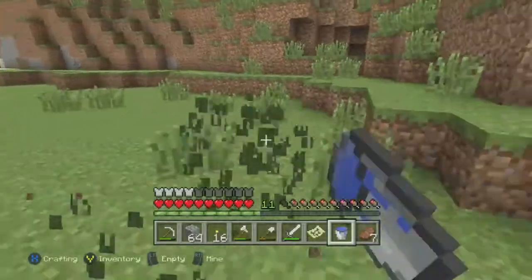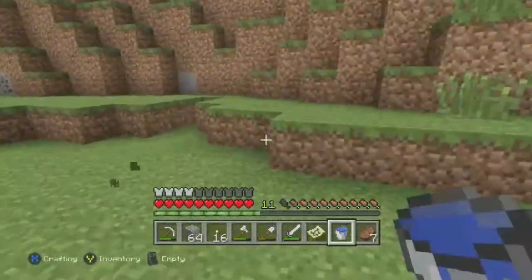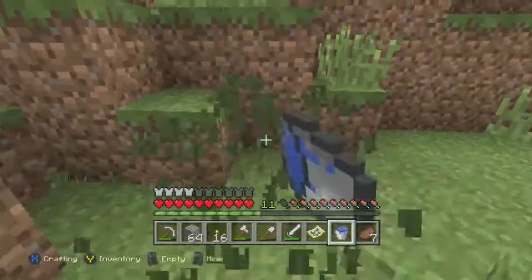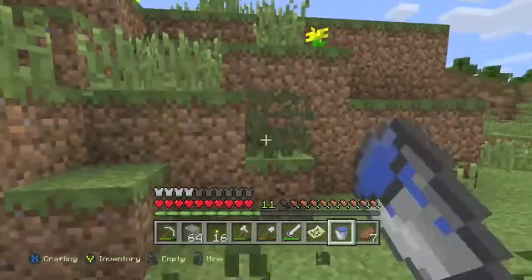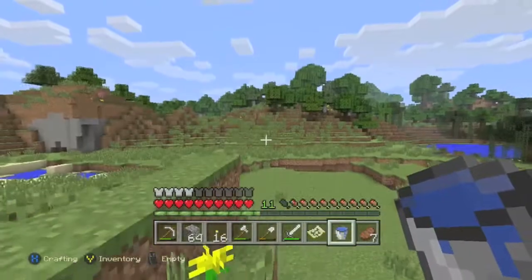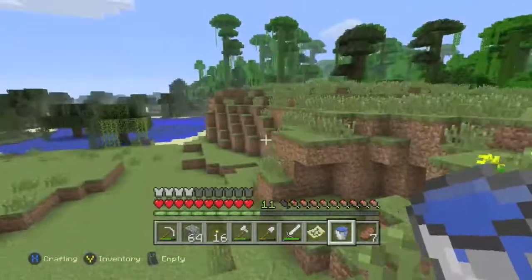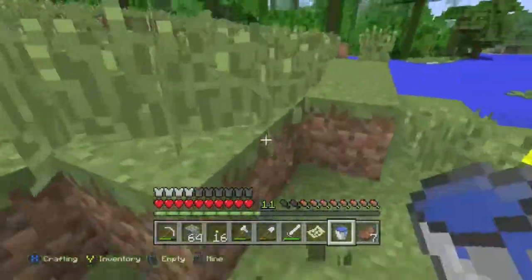We should have around 40 or so now, maybe 30. I think we have some bones, so we'll make some bone meal. Oh, there's a cave over here — I'll do that later. But if we do manage to run out of grass, which is probably not going to happen because we've got a pretty nice amount, we'll just make some bone meal and grass it up a little bit. It'll be looking good.